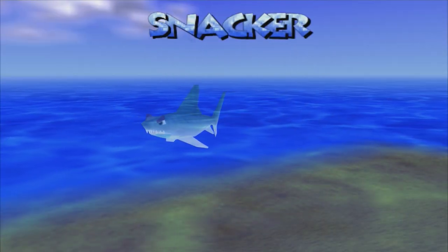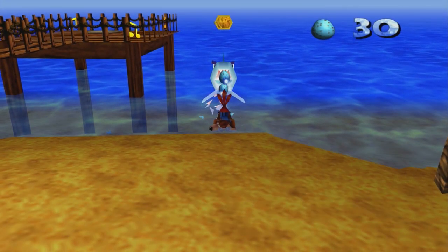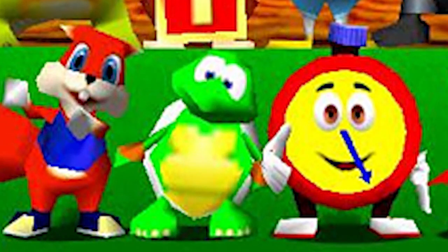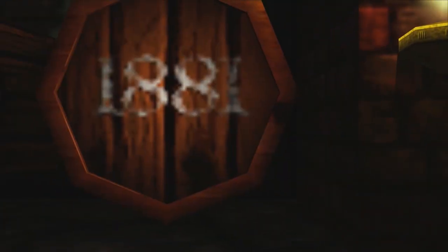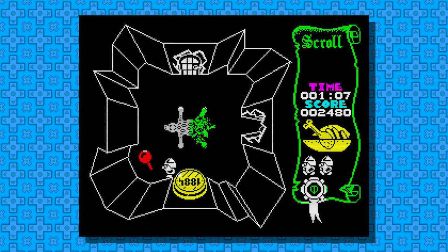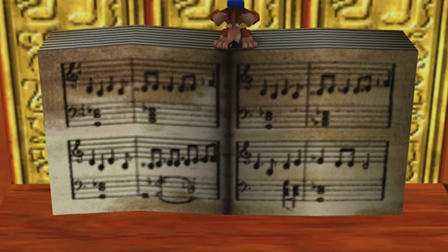In Treasure Trove Cove, Snacker the Shark bears a striking resemblance to enemies named Chomps in Donkey Kong Country. And if you didn't know, you could actually kill him by hitting him with eggs from the shoreline. In Bubble Goop Swamp is Tip Top the Turtle, who appeared in Diddy Kong Racing as a playable racer, as did Banjo. In Mad Monster Mansion, Captain Black Eye appears in a picture. He was the villain of Project Dream, the cancelled action-adventure RPG which was later redeveloped as Banjo-Kazooie. In the basement, there are barrels labeled 1881, referencing the game Attic Attack, another Rare creation which has similar barrels. The music sheet seen on the large piano in the abandoned church is the first eight measures of the Mad Monster Mansion theme.